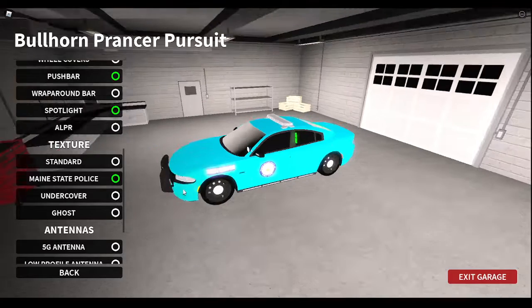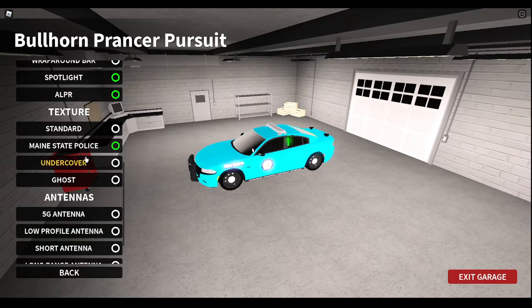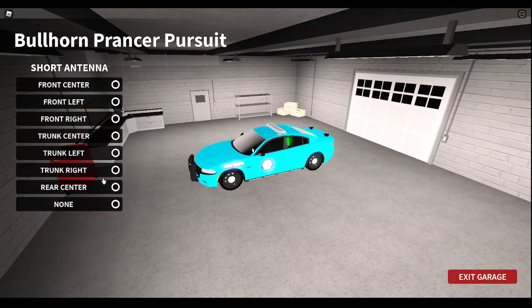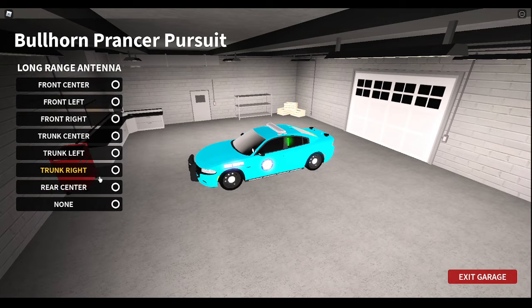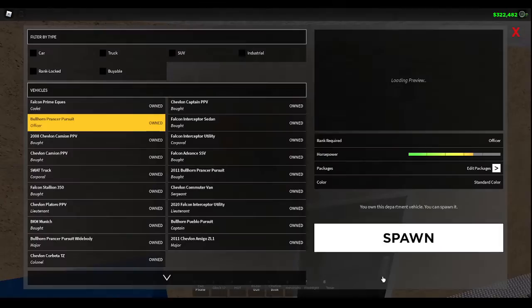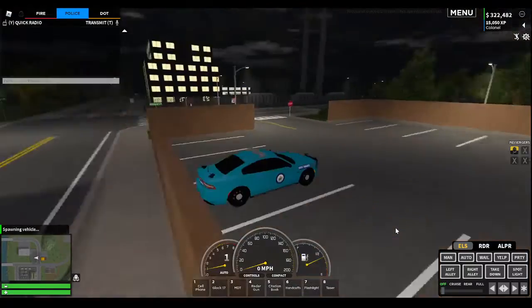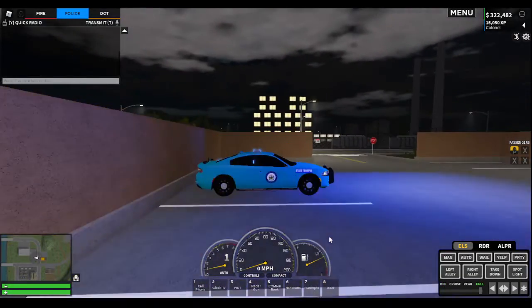State Trooper. Where's the ALPR? ALPR. 5G and 10 with the trunk center. Trunk right. Trunk left. I put one of them in the wrong spot, but that's fine. It's not the same thing. It's a bad thing, but that's fine.